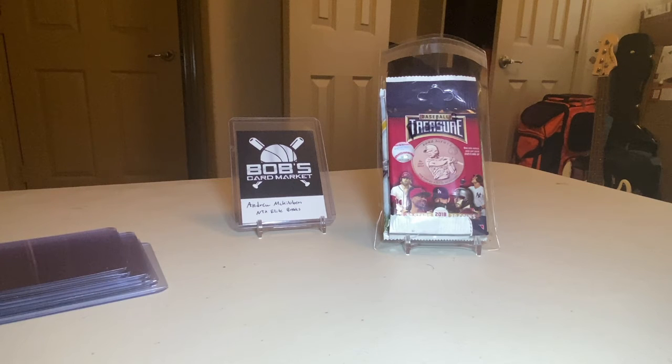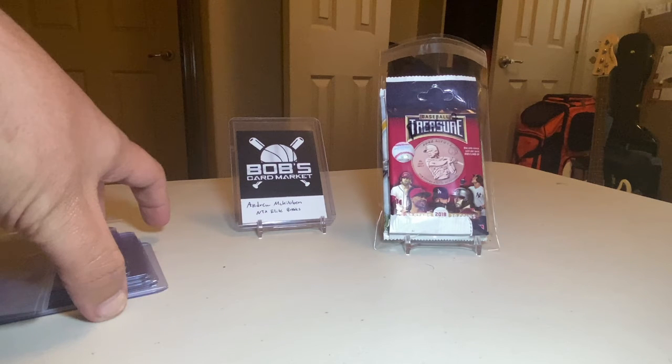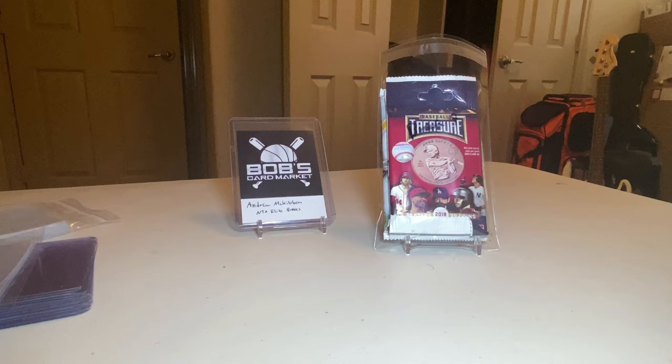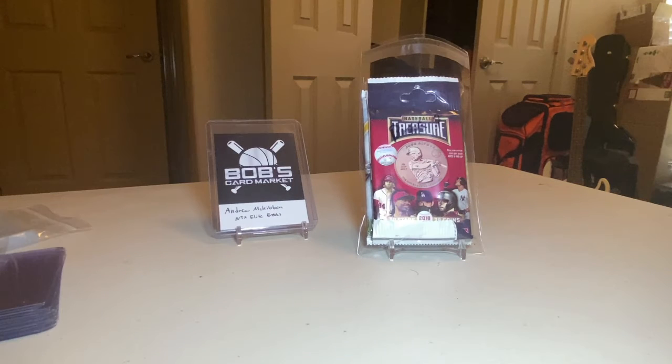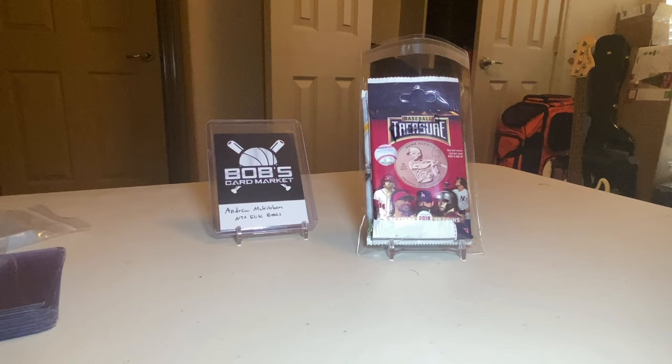Welcome, welcome. Hopefully we pull something good in these packs. The last break I did was the Illusions value pack and pulled an auto — not a nice auto, but still an auto out of a value pack. For the people who are in here, Sundays are the days that I do my bigger breaks. That will be a 2018 fat pack — the Update Series fat pack for Juan Soto and Ronald Acuña Jr. rookie cards.